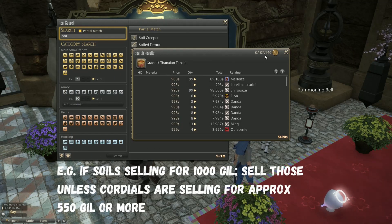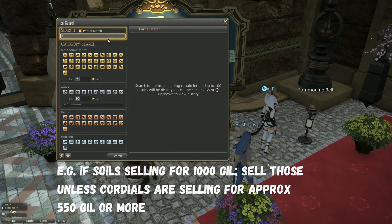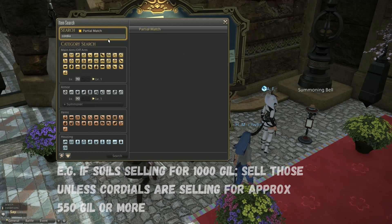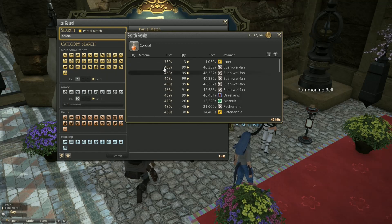For example, if soils are selling for 1,000 gill, get them unless cordials are selling for at least 550 gill. As a side note, if you're not looking to make gill, Grand Company Seals have lots of other uses — for example, the above is a very good way to amass seals to buy ventures to fuel your retainers.